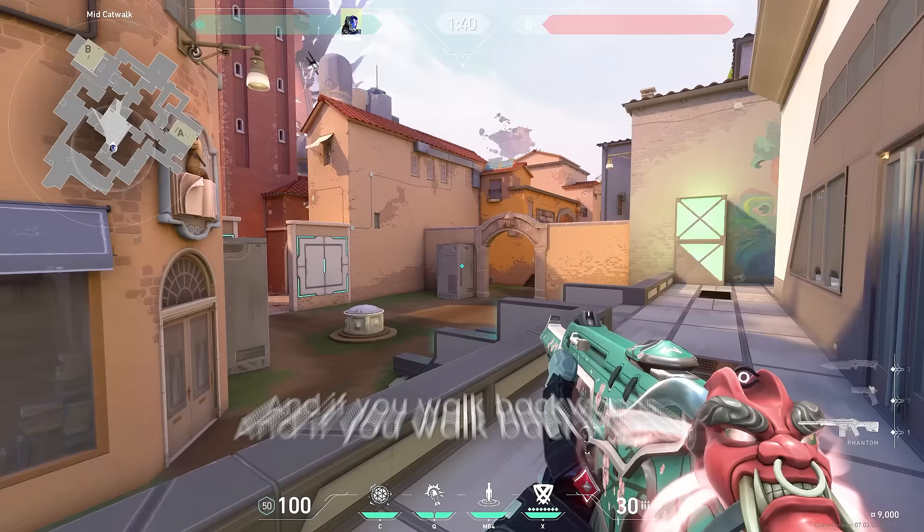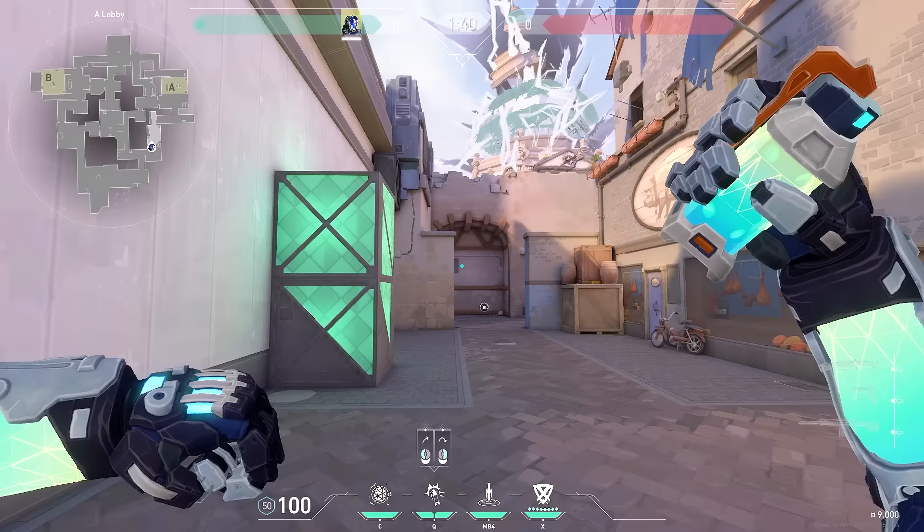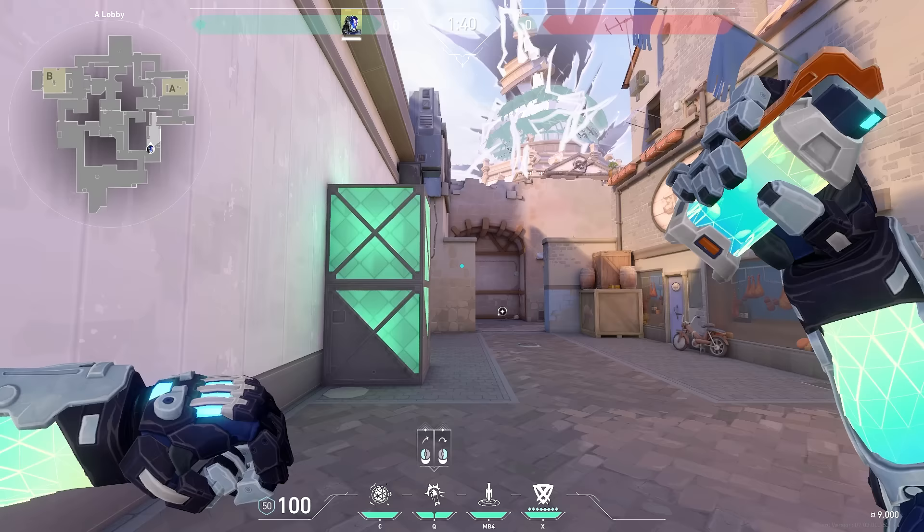If you walk backwards, it will pop about 15 meters. A lot of the times, throwing a flash high in the sky and behind your teammates — around 25 meters, 35 for a run — is pretty much all you really need to do. With that said, let's get started.